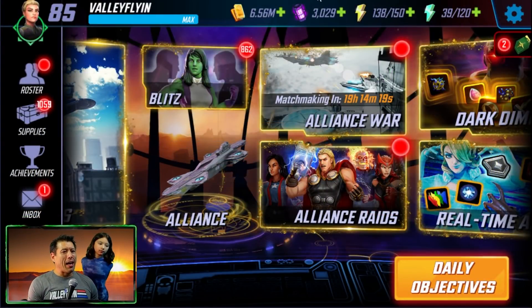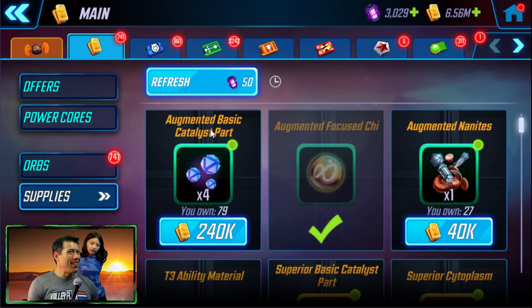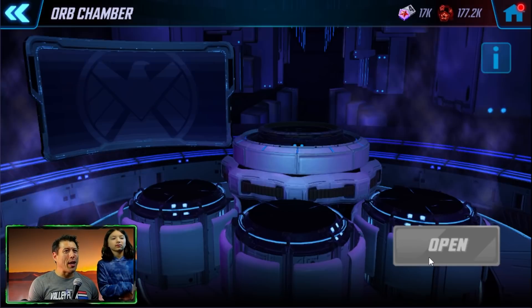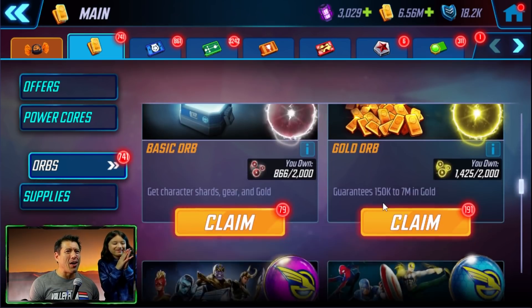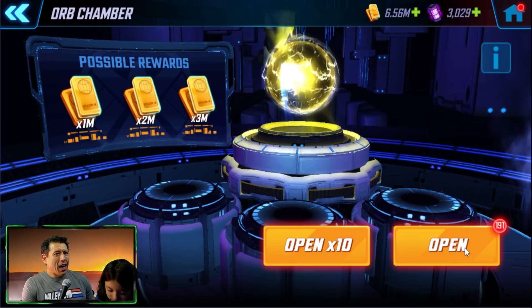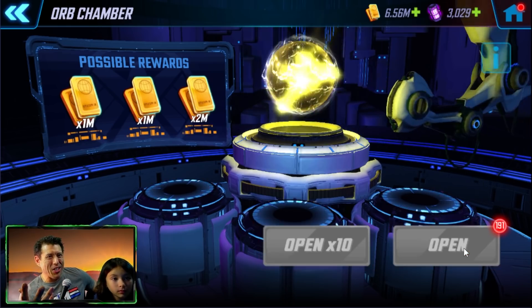Let's go back into the game and open some orbs. Little A, are you ready? All right, so we're gonna start off like we normally do, but actually let's open some gold orbs to see how well we're doing in our seed. Let's open 10 of these one at a time — this is just a test. We want to see the colors here.